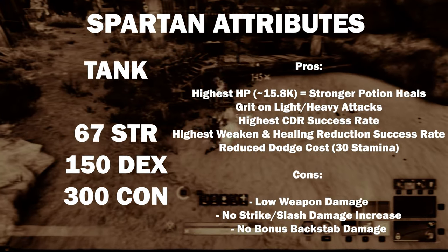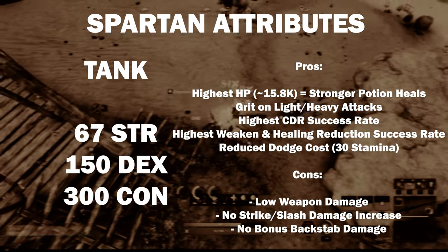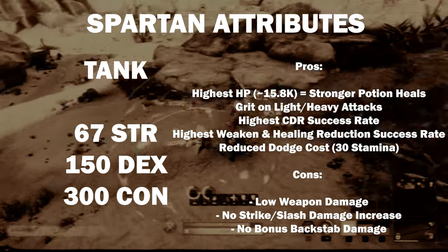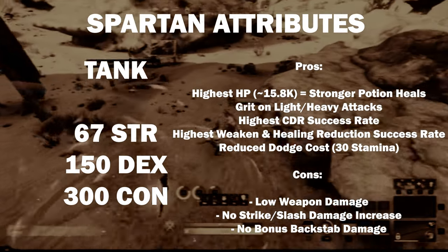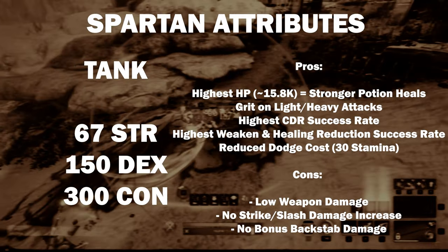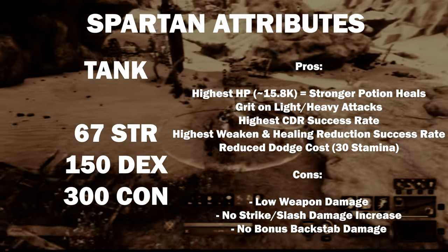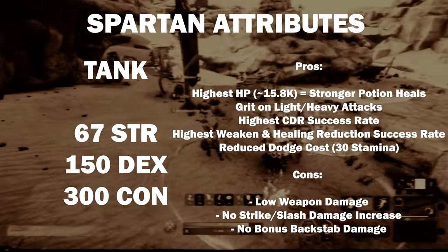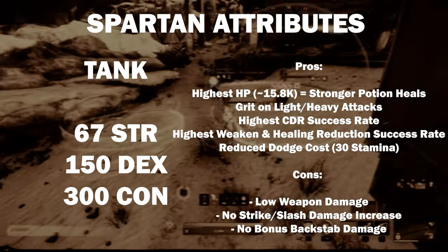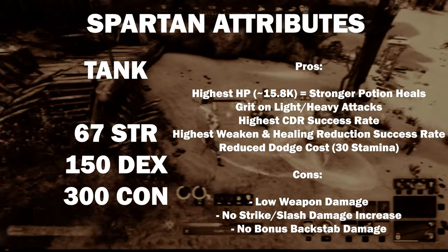The tank Spartan has the highest HP at about 16,000. The grit on all melee attacks will increase the success rate of light and heavy attacks, applying cooldown reductions, buffs, debuffs, and rune glass combos on the target. 150 Dexterity will reduce the cost of dodging in medium armor to 30 stamina. The remaining 67 points go into Strength to increase the base weapon damage above Sword and Spear.